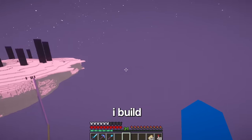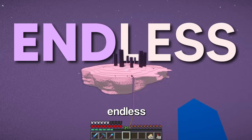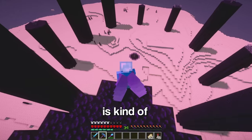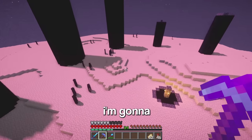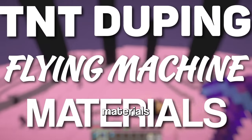Now that I'm all set, where should I build this? The reason I want to build this in the End is because there is endless space. But this island is kind of in the way. So, like any normal person would do, I'm going to build a TNT flying machine. Let's get to gathering the TNT duping flying machine materials.